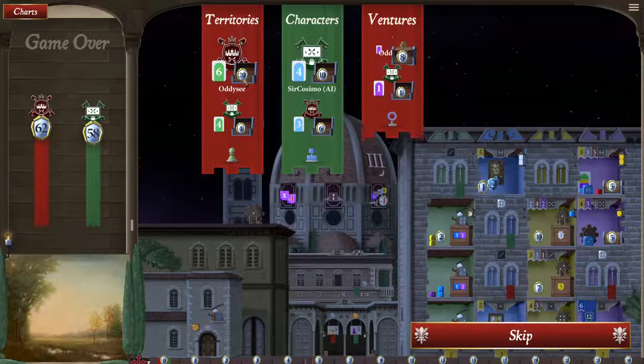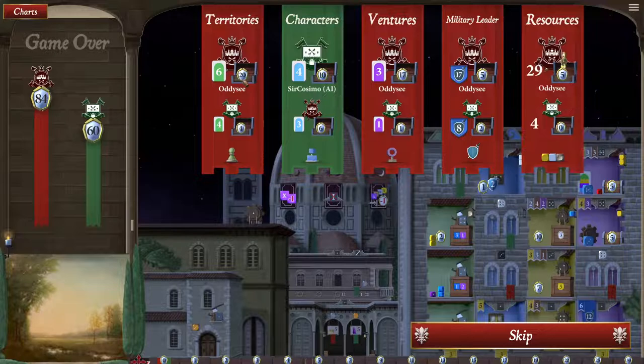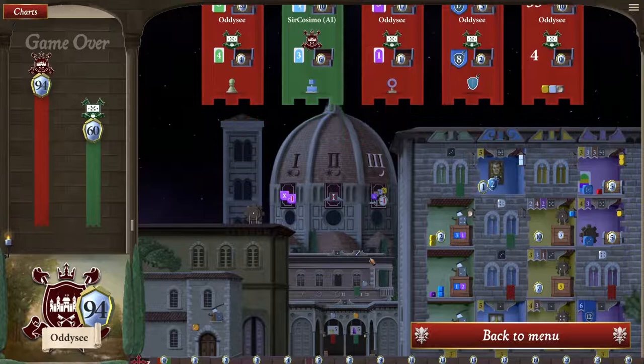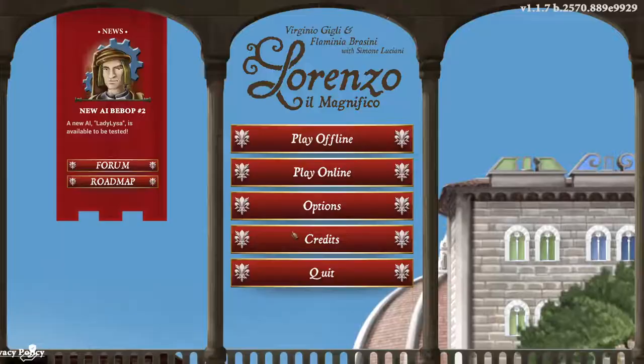Game is over — let's see. I got twenty for territories. Resources... and the winner is — there you go, I won! 94 points to 60. Twenty for territories; my opponent got 4. My opponent got 10 for characters, I got 6. I got 17 for ventures, he got 1. I got 5 because I had the most military, they got 2. I got 10 for resources and he got 0 because I had 53 resources at the end — they had 4. So the winner is me — lovely jubbly, there you go. Confetti! I won the game 94 points to 60.